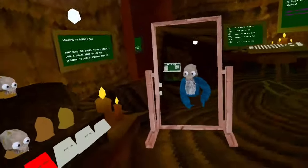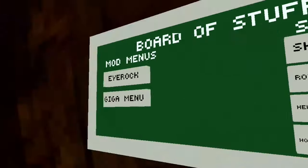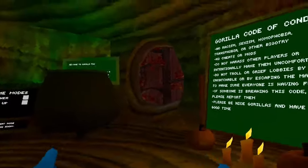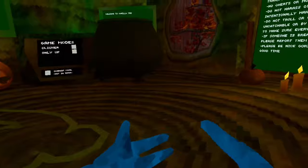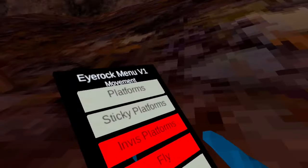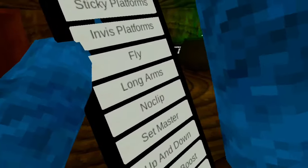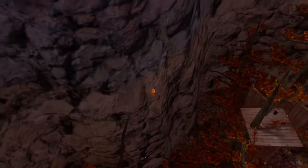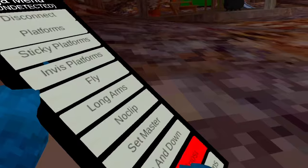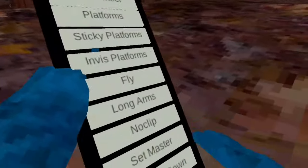Game is called Monkey Hoppers, with the custom cosmetic. You can play four sounds. Two mod menus. Platforms, visible platforms. Long arms and no-clip as well. Now the Giga menu, which is basically the same thing except it also gives you up and down. Speed boost and super long arms.